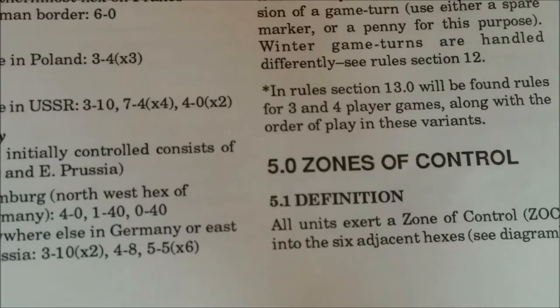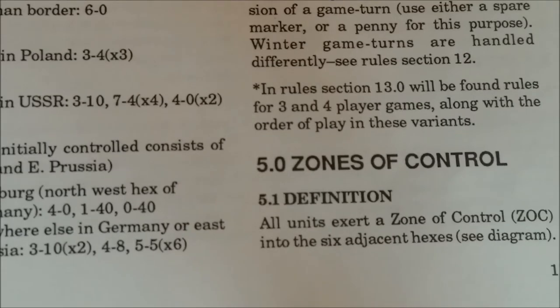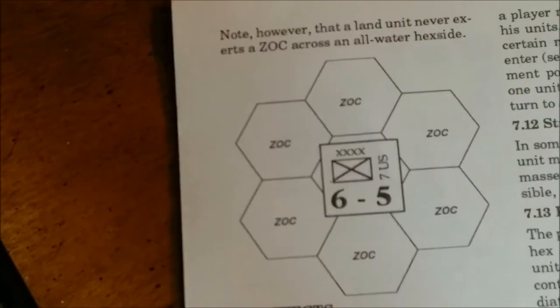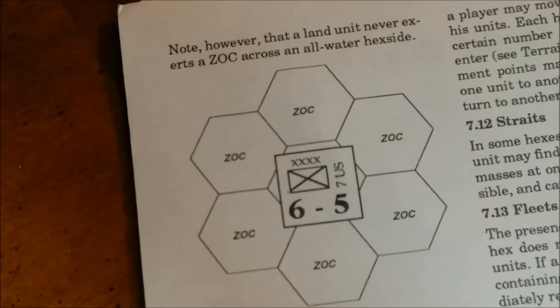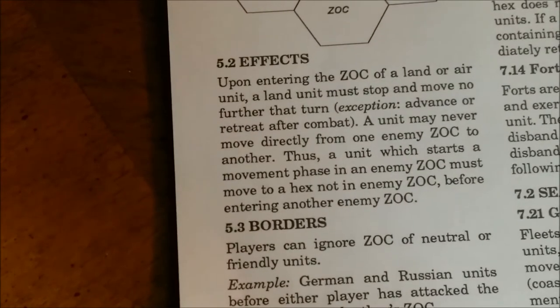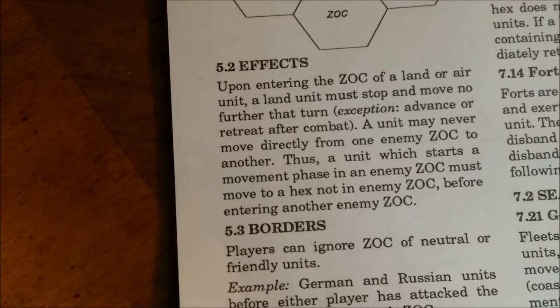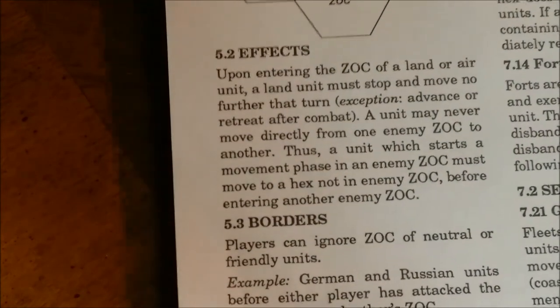There are zones of control. All units exert a zone of control into the six adjacent hexes. Note, however, that a land unit never exerts a zone of control into an all-water hex side. Upon entering the zone of control of a land or air unit, a land unit must stop and move no further that turn, although it may advance or retreat. A unit may never move directly from one enemy zone of control to another. A unit which starts a movement phase in an enemy zone of control must move to a hex not in an enemy zone of control before entering another enemy zone of control.